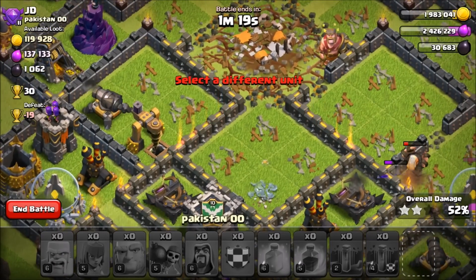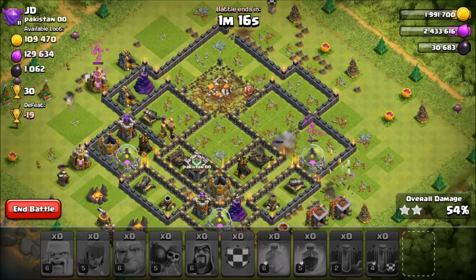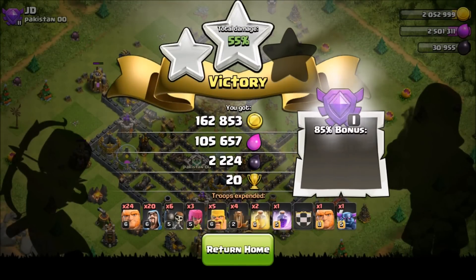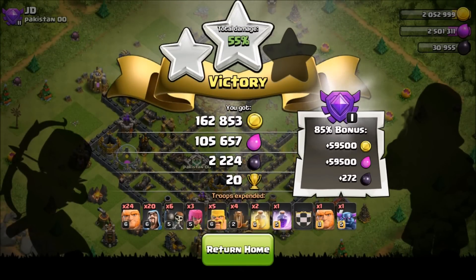Giants and Wizards — my personal favorite — letting me down. The miss on the quad quake placement cost me about 1,000 dark elixir. Normally I get all that dark elixir but we left quite a bit on the table. Giants and Wizards is very plausible — I've had tons of experience with it and know it works — but in this case we did have a fail. Still netted about 1,800 after factoring in the dark elixir cost.